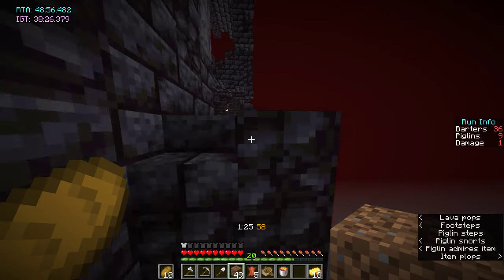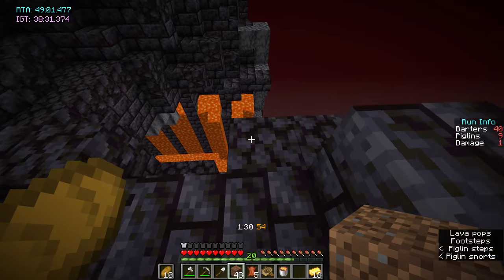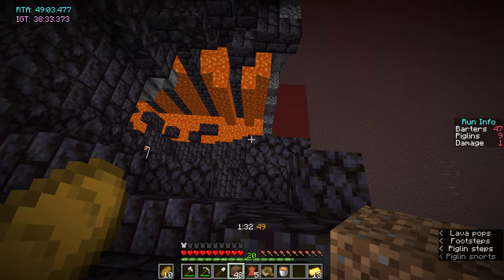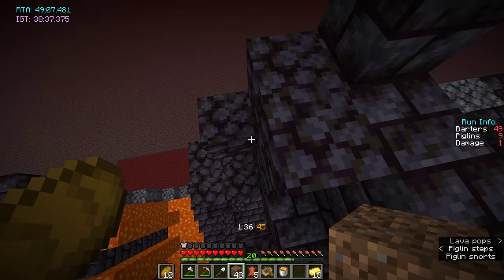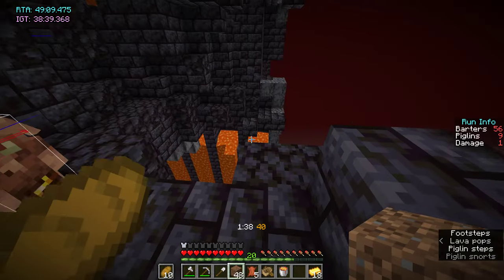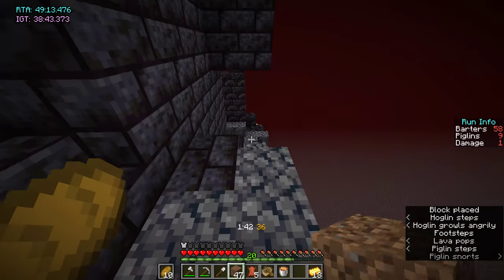There's a jump you can do in bridge. From here to here, just start sprinting off this block and then hold jump while you're falling down to there. Hold jump and you can make the cross every time.